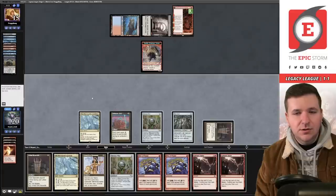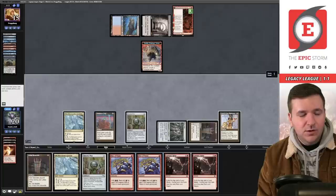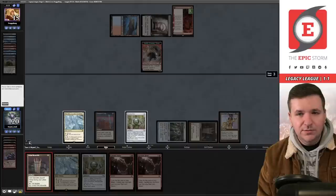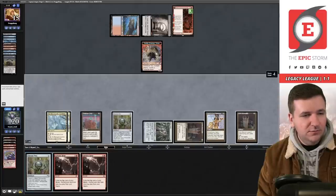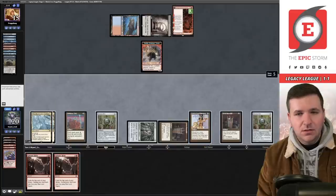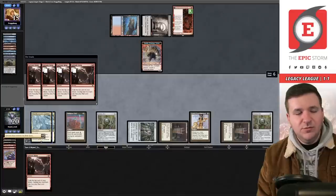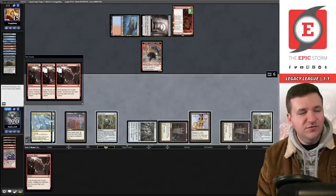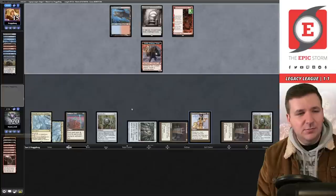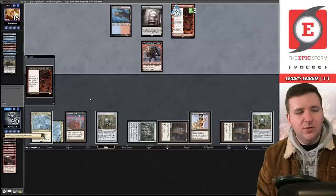We draw another Galvanic Relay. We need to untap, so: Rite of Flame, Rite of Flame, Grim Monolith, Gardens, Chrome Mox with no imprint, tap the Monolith, and relay — relay for six followed by relay for seven, then pass. No need to main-phase copy Diamond here — opponent could have Brotherhood's End and blow us out. They discard Ancient Tomb and Volcanic Island, going to combat — we're not dead.